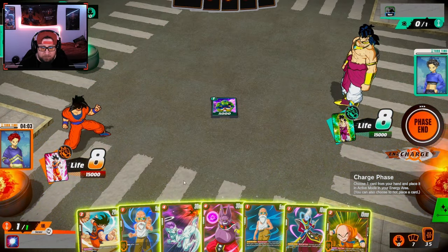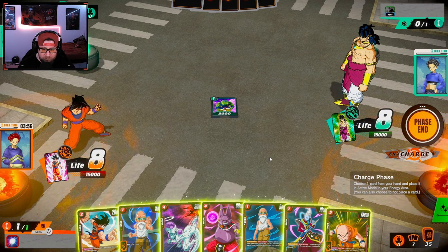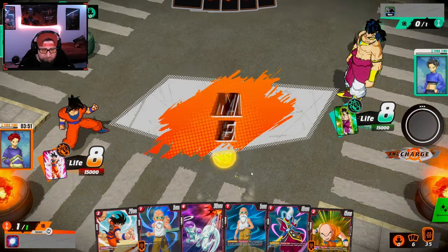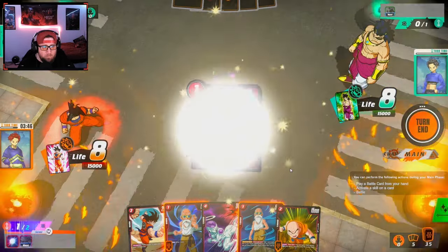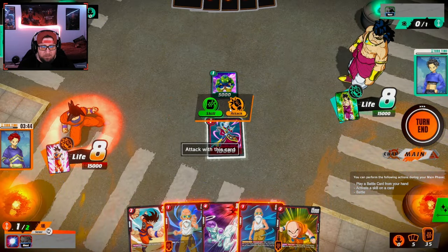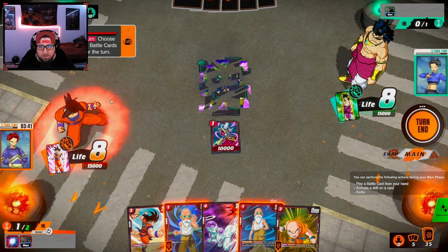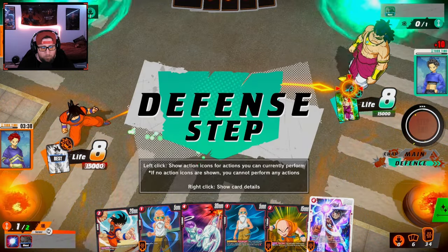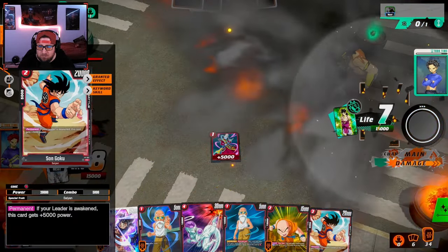We're not going to self-awaken with Master Roshi yet. I'll get rid of Champa. We're going to play Weiss — we don't want him adding anything. We activate Weiss, kill his guy — bye bye dude — and then attack with Goku.